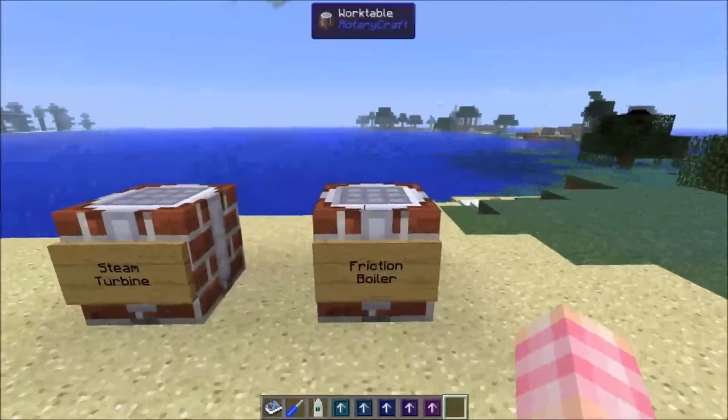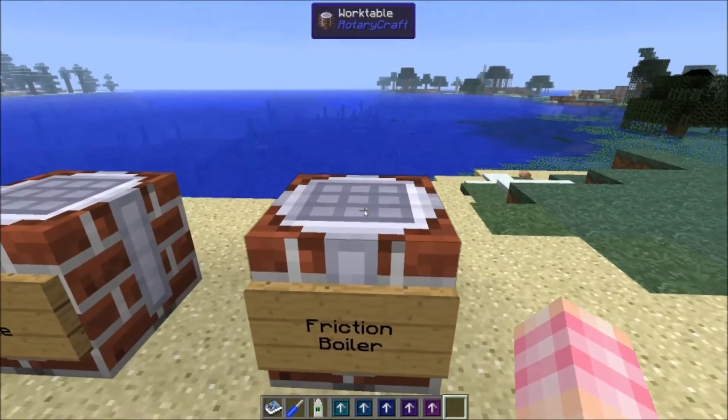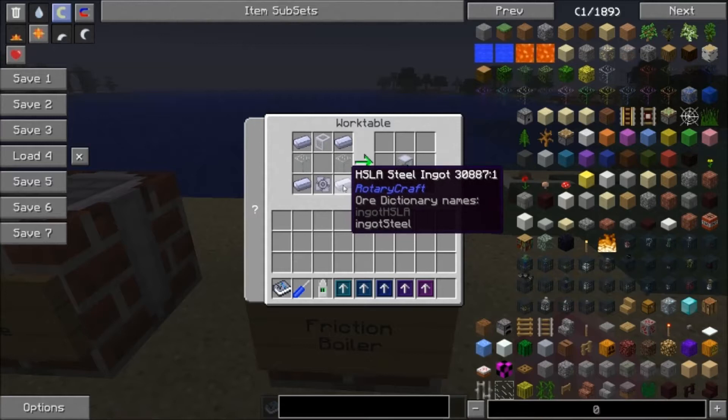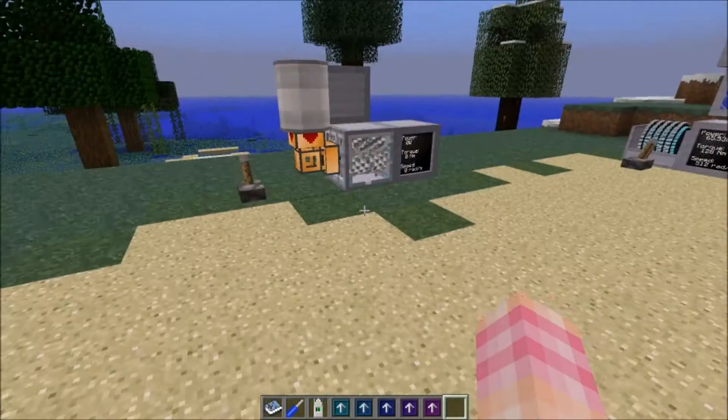The next thing is the friction boiler, which does the opposite — it allows you to use shaft power to produce Railcraft steam. It's built with four steel ingots, two glass blocks, a liquid pipe, and an impeller. These aren't very expensive machines.